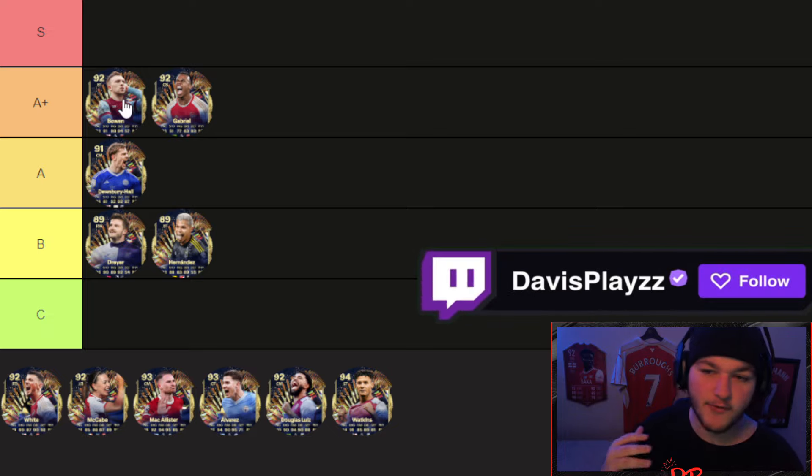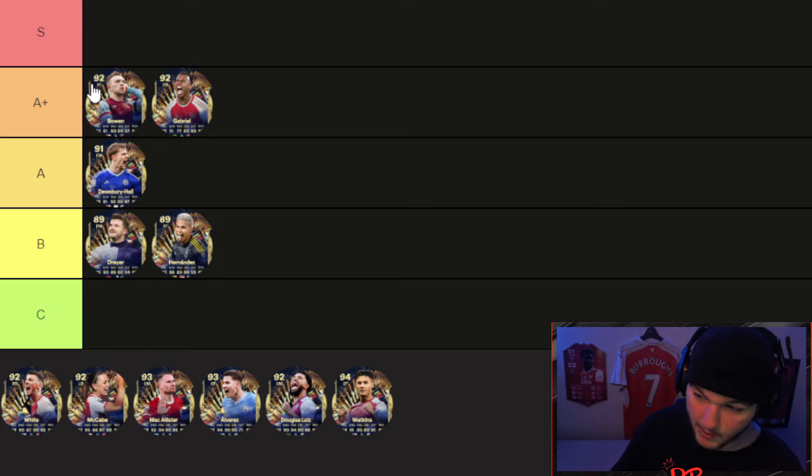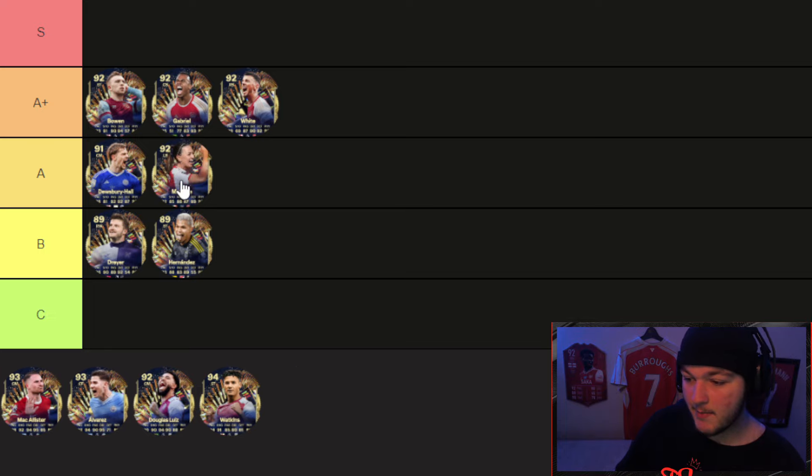I'm a few thousand XP away from unlocking Bowen, so when I get him I'll do a review on the 91 version. Benny Blanco is going alongside Gabriel in A plus, but I'll put Gabriel ahead. There are right backs like Lucas Vasquez — available as an SBC for about 100,000 coins — I'd rather use over Benny Blanco. Whereas Gabriel, for under 100k, is in my opinion the best center back in the game.